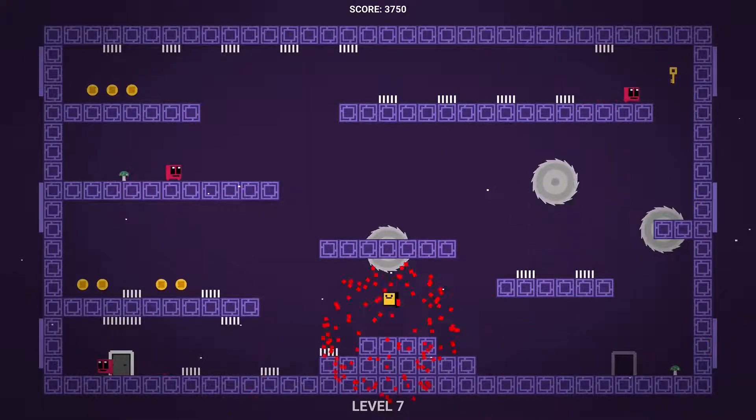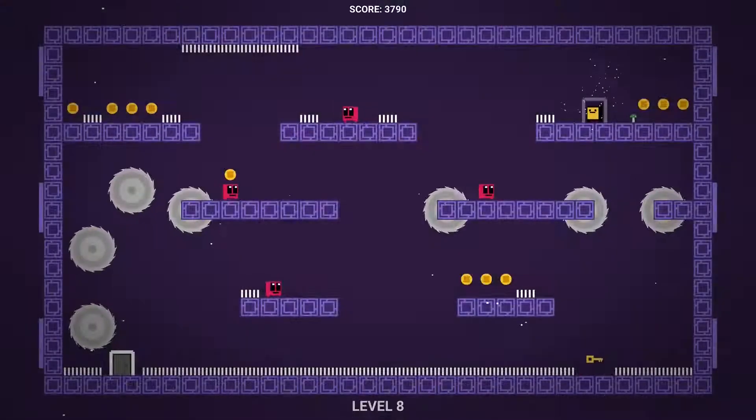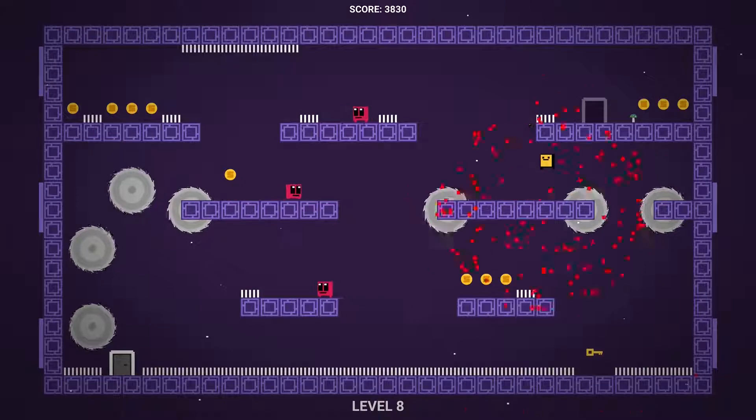Level seven — jump on this guy's head, jump on this other guy's head, head over here. Careful with these spikes. Wait for this guy to get a little off the edge to jump around him, and then we're actually just going to head back across the spikes we just came across. Jump all the way down, head across these other spikes, wait for this guy to get across, and then hit the door.